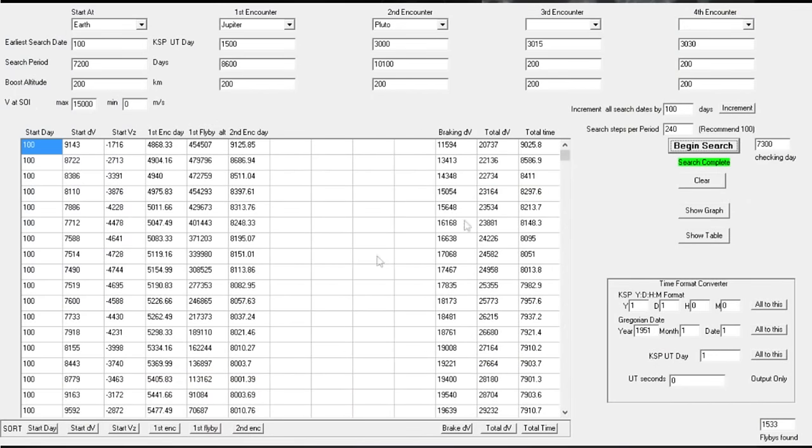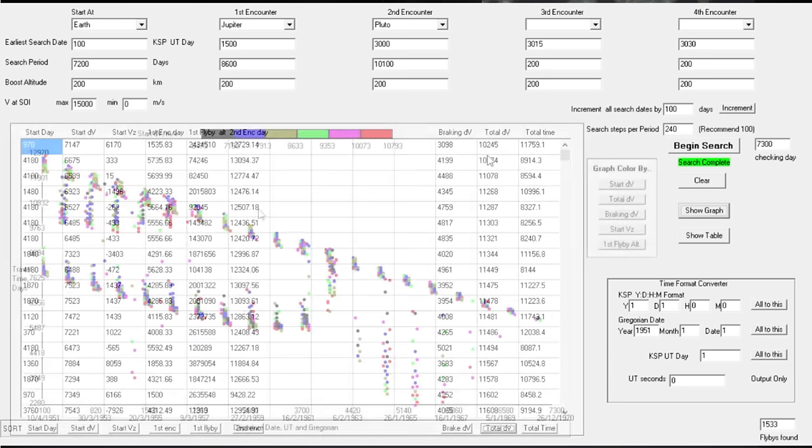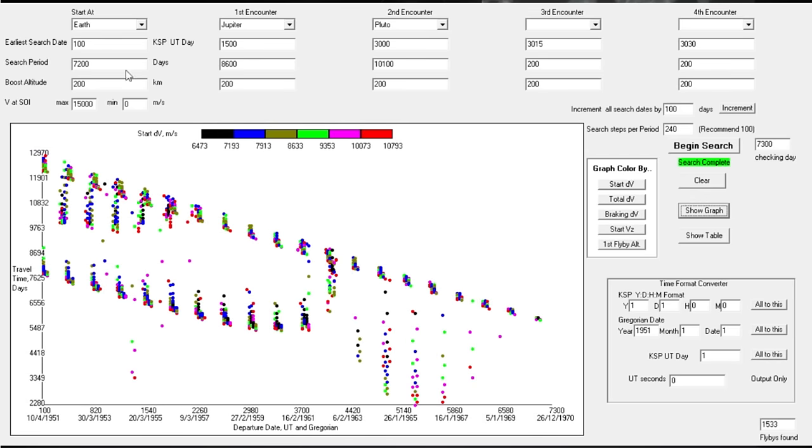I had to reload the game before launch, so I decided to show a flyby calculator that somebody mentioned on the forums. You can see me trying to plot an Earth-to-Jupiter-to-Pluto run. We'd had trouble launching a Pluto probe before, so I was very interested in swinging by Jupiter to get to Pluto. There's a Jupiter transfer window coming up, and you can see the transfer windows very distinct in that plot.